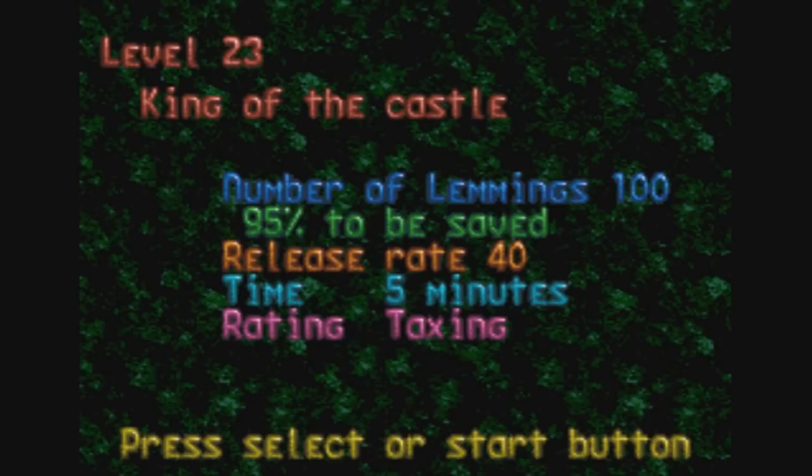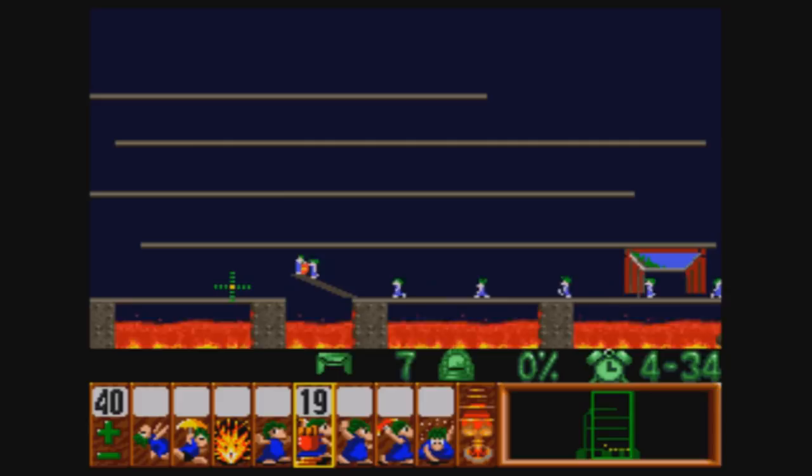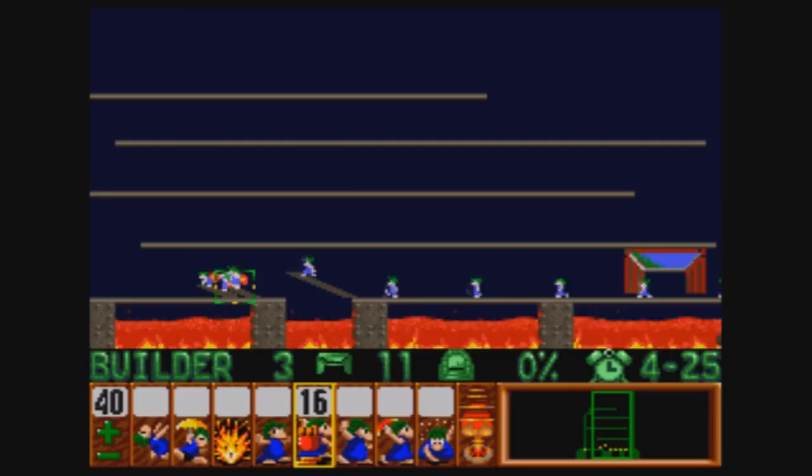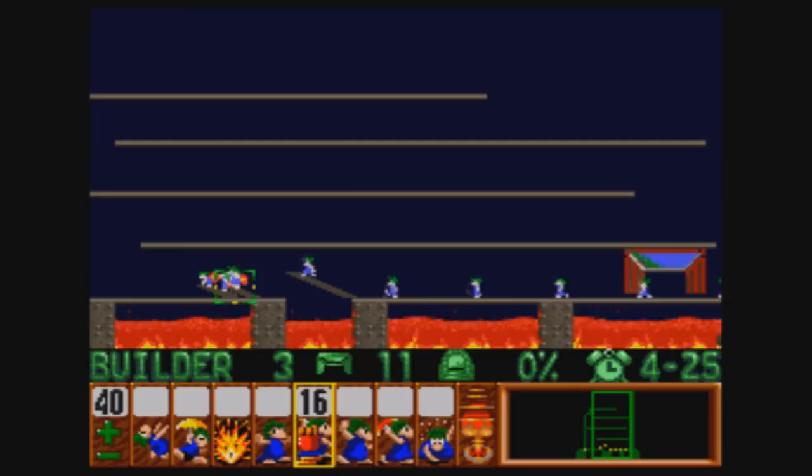Level 23: King of the Castle. We have 100 lemmings and we have to save 95% of them. This is a repeat of a level we've done before, and it's a really hard repeat. We don't have the novelty of blockers this time, so we have to be very precise and creative with our lemming counts so we don't lose any of them. We should only lose four lemmings right here. Let's start figuring out how to do this — I guess we'll just do this to regulate these and make sure we get things moving.